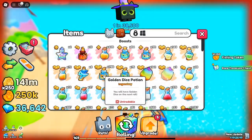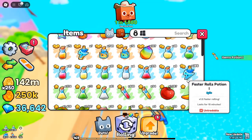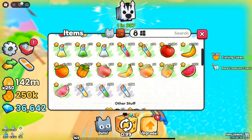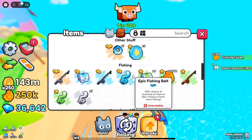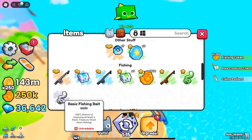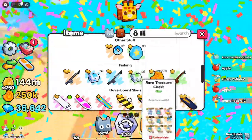Getting started with fishing in Pets Go. The first step to start fishing in Pets Go is to unlock the fishing feature. Head over to the Upgrades section in the main menu, where you'll see the new fishing option introduced as part of the Dragon Update. For just 20k gold coins, you can unlock fishing and access a whole new world of treasure-filled waters. It's an easy investment that pays off quickly, as you'll be fishing up rare items and earning tokens in no time.